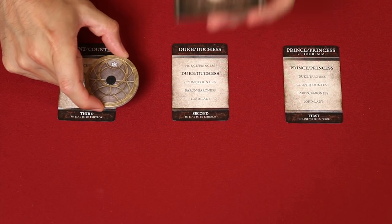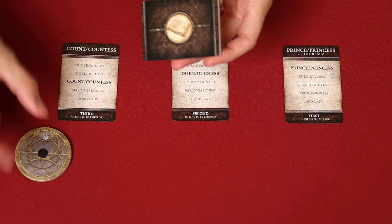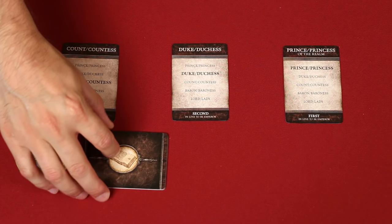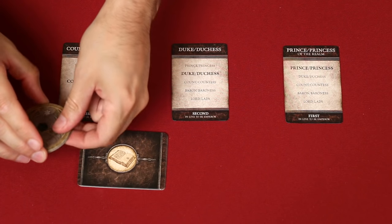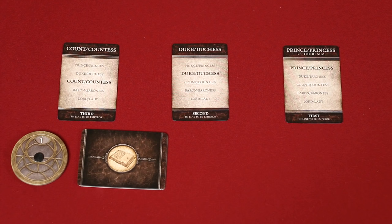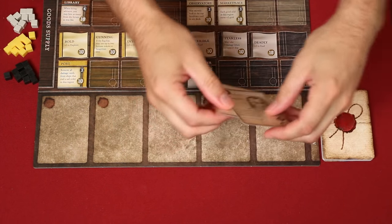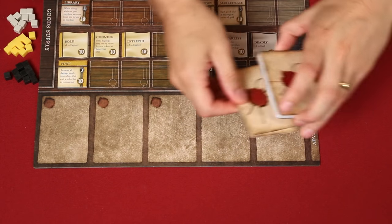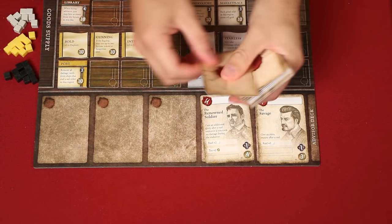First, give the astrolabe and the event deck to the player with the least glory. If there's a tie, as there would be at the beginning of a game, then give it to the player with the lowest title. They will then set the astrolabe to one and shuffle the event deck, including any events that were previously revealed. If there are advisors on the track here, you put them on the bottom of the advisor's deck, and then deal five new ones into these spaces here.